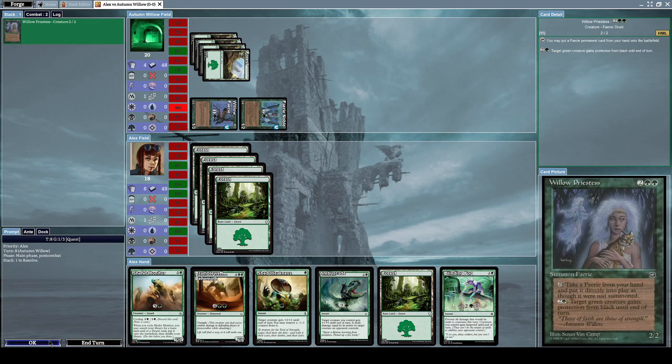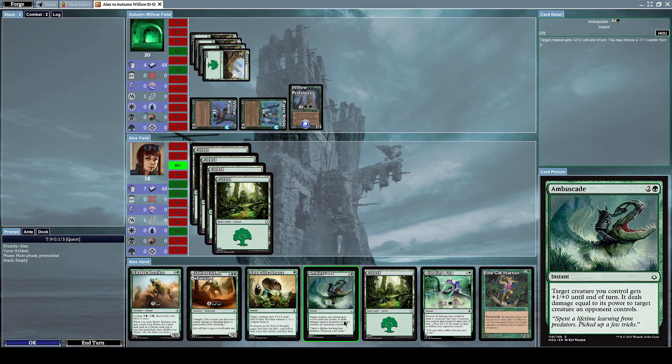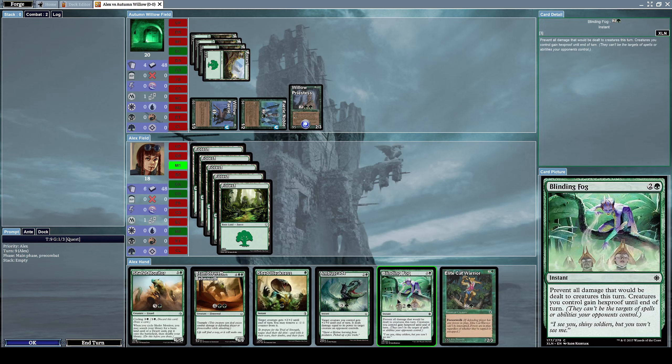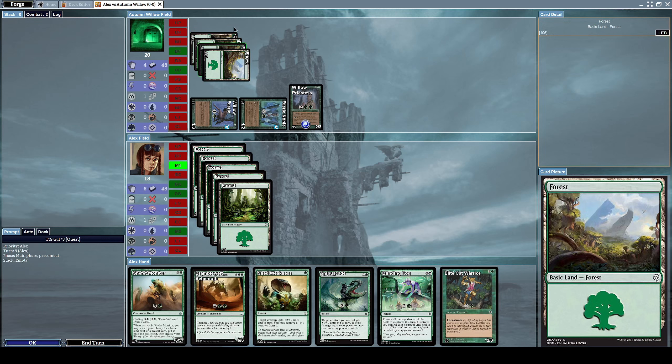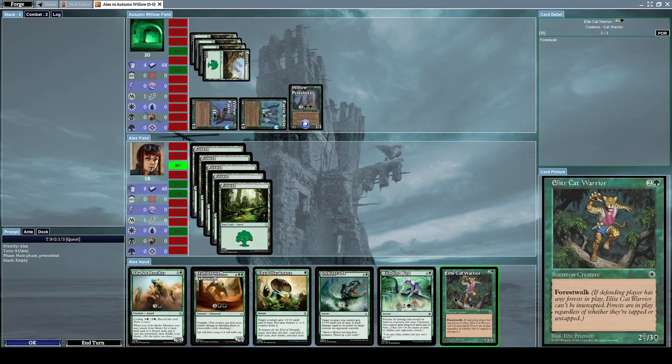He summons a Willow Priestess, which is a 2/2 fairy creature. Its effects are: by tapping, take a fairy from your hand and put it directly into play; and for paying one green mana and two other mana, target green creature gains protection from black until end of turn. Let's summon an Elite Cat Creature, which is a 2/3 creature with forestwalk — meaning if the defending player has any forests in play, it can be intercepted, regardless of whether they're tapped or untapped.